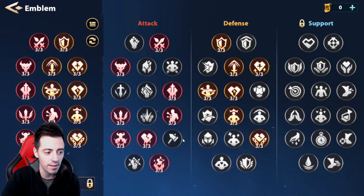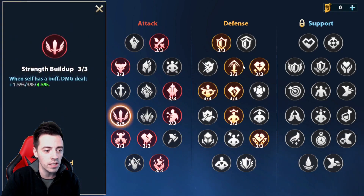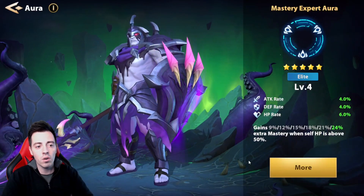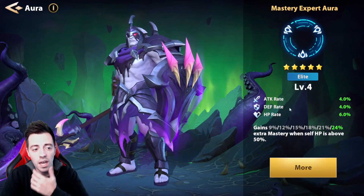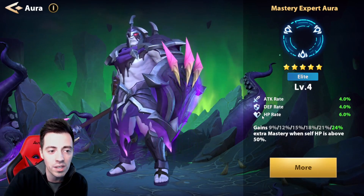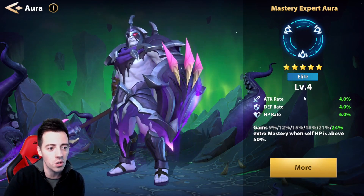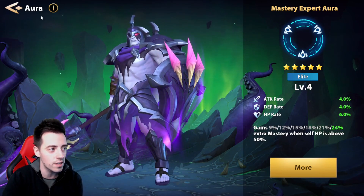Here are his emblems — I'm using a basic offensive DoTs emblem to keep all my heroes alive. The aura on him is only level 4 — I should be able to get more stats, but I'm only farming the Sword Arbor at the moment and only doing Stage 10 or 11, so it's not optimal to get tokens to upgrade these auras.